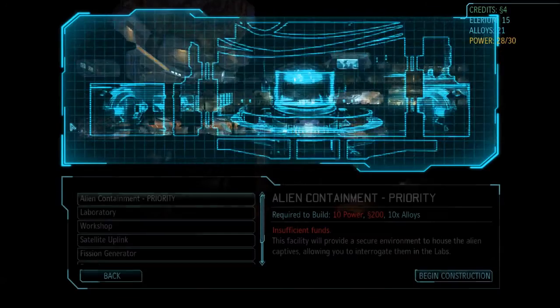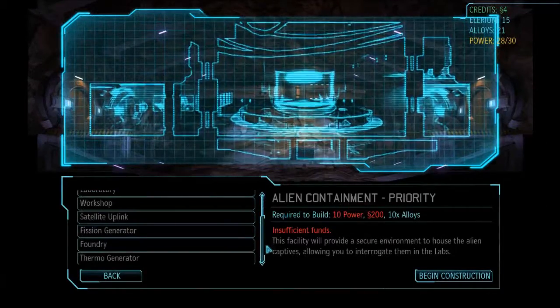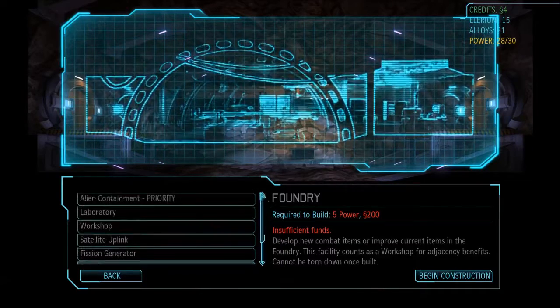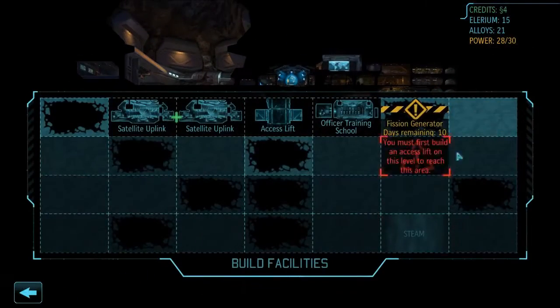I kind of need to excavate over there, but I do have room over here for something like Alien Containment or better yet a Foundry. The Foundry costs 5 power and 200 credits; Alien Containment costs 10 power and 200 credits.